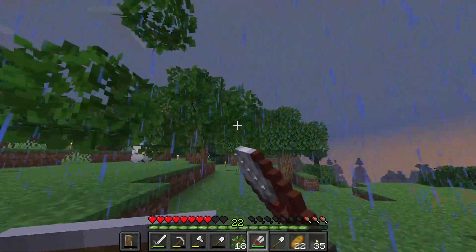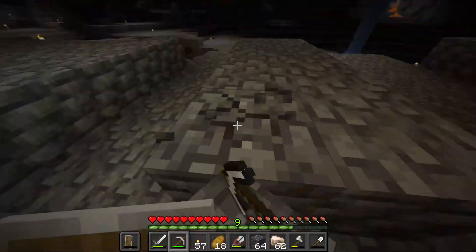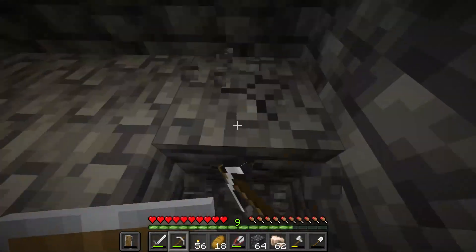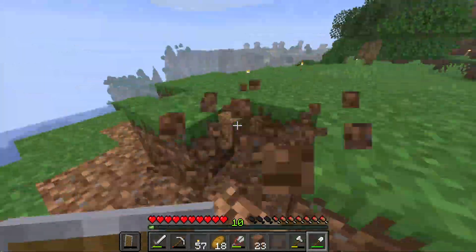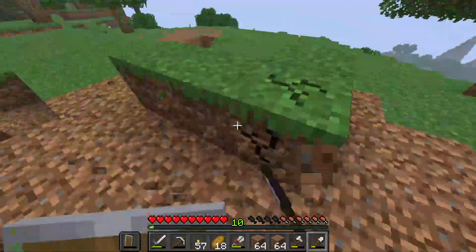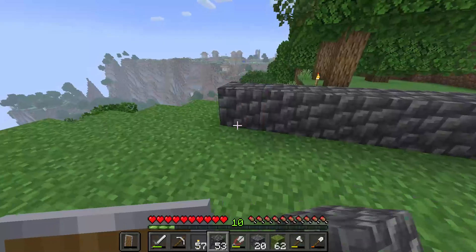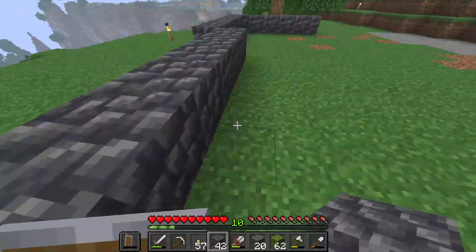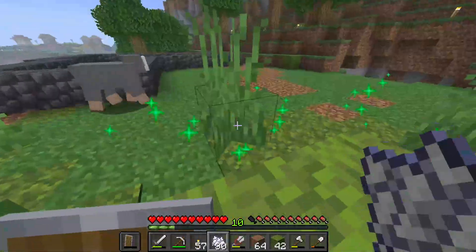I was originally gonna film this in different segments, coming back to show my progress on the build. But that didn't work out so well, so midway through I just turned it into a time-lapse. That's why there's no replay footage, sadly — and I do like putting replay footage in. Anyway, the iron golem farm design is by Voltrux. He's a pretty big redstone channel that makes a lot of tutorials on easy farms. I'm gonna try to design my own farms in this series, but iron farms involve game mechanics that are just too complicated for me, so check Voltrux out.